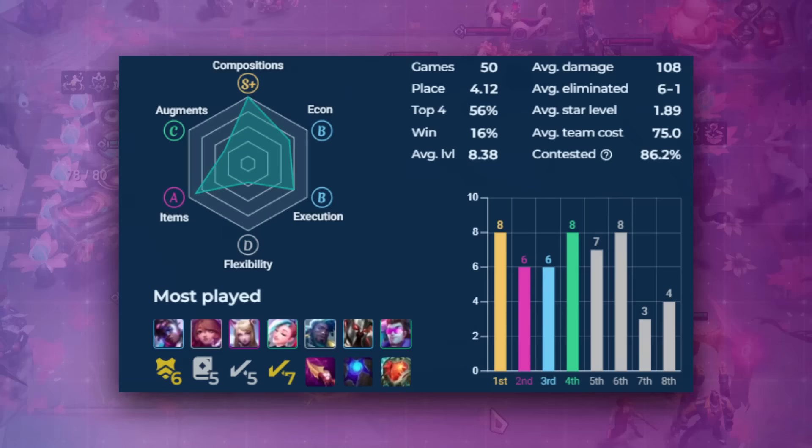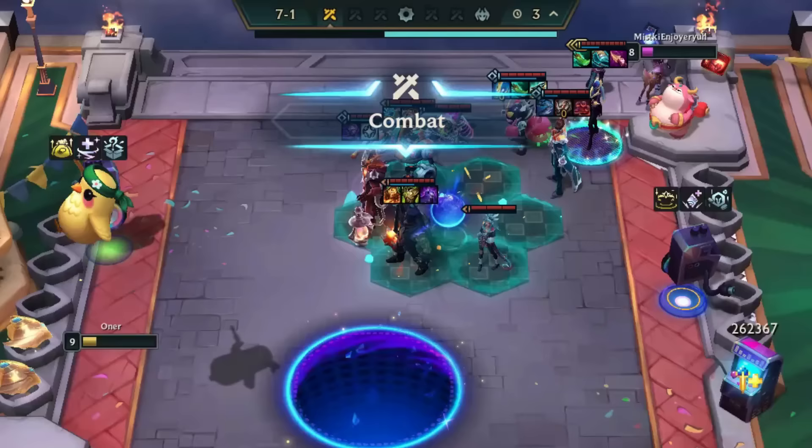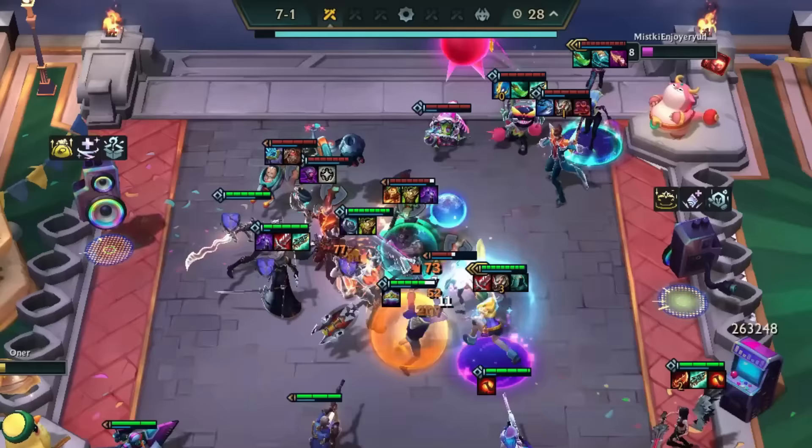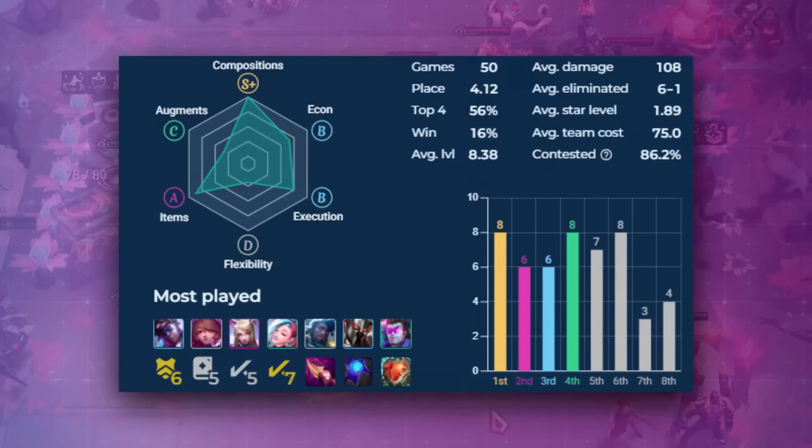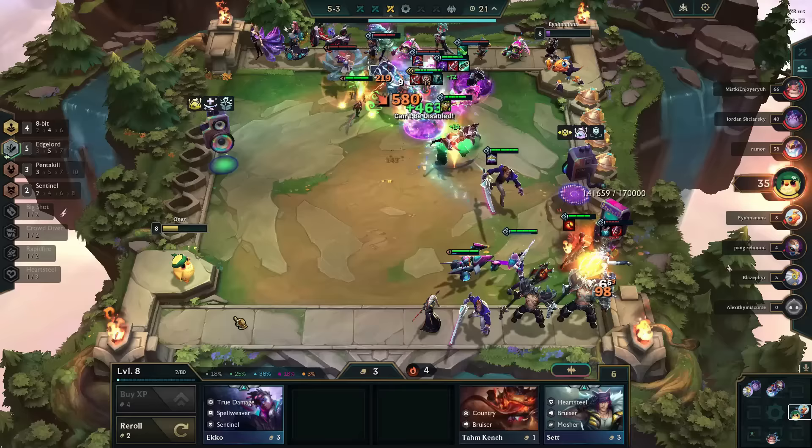Let's start with compositions. Having an A or S in compositions means you are mostly playing A-tier or S-tier comps in the meta — you know what is strong and plan accordingly to always end up with a competitive comp. The overall level of TFT players has improved quite a lot; it took me some time before I found anyone with a score below A. Even in low elo, I see players with an S-tier in compositions, maybe because we are playing on a one-month patch and most players know what's good.